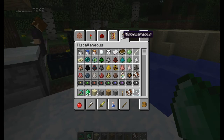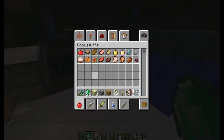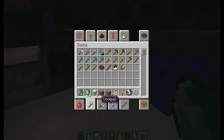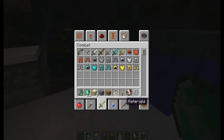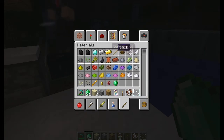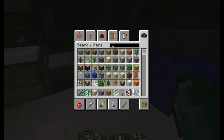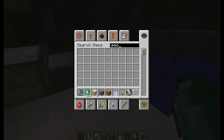Your saddles and whatnot. Miscellaneous is all this. And my favourite thing in the whole world, the bottle of enchanting. There's food. You've got your tools, combat, which is your armour and stuff. Brewing, as you can see here. Materials, and you've got your survival inventory, which will go to your survival inventory. And you can search items, so you can go... poop if you want here, but there's no item called poop.